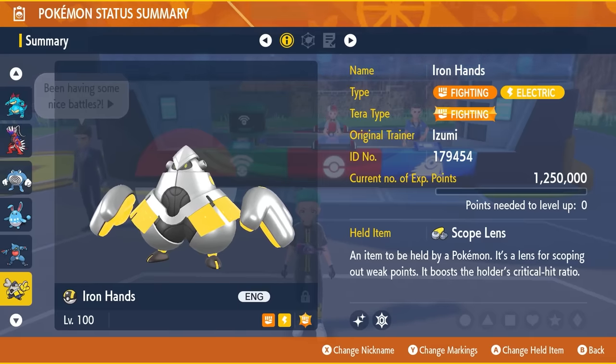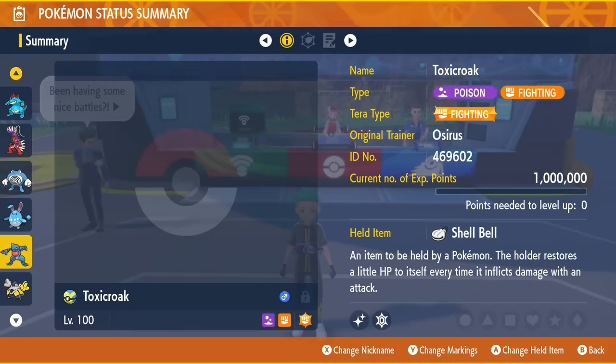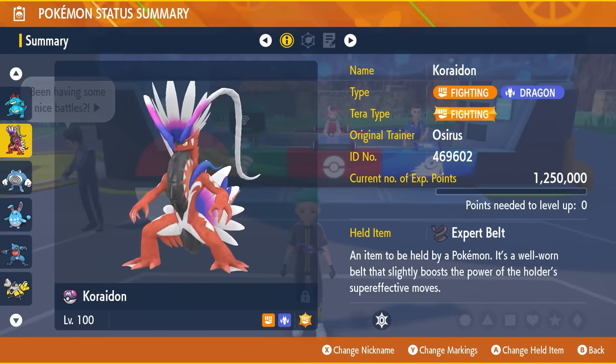Between Cryodont, Toxicroak, and the outliers of Poliwrath and Azumarill, those are the initial picks to do well against this Feraligatr when it goes live. Once the raid is live, a testing phase will determine the best solo build. Some of these builds might work well, but others may not — the raid interactions and Feraligatr's actual moveset selection can change a lot in real time. Leave your ideas in the comments below.